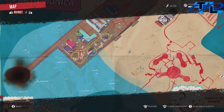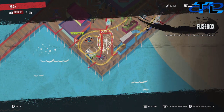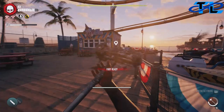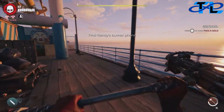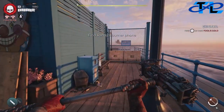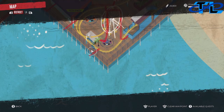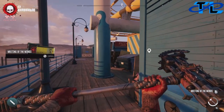We're going to have to follow the paper trail for Dante. So over here at the end of the pier by this fuse box, we're going to go ahead and find a bench, and on the bench is going to be our next note. Just head over here to this bench and boom, we'll have a Meeting of the Minds letter just sitting there waiting for us to grab it.